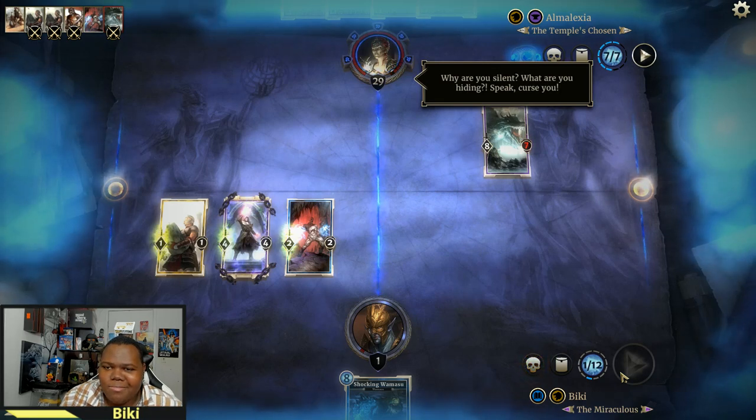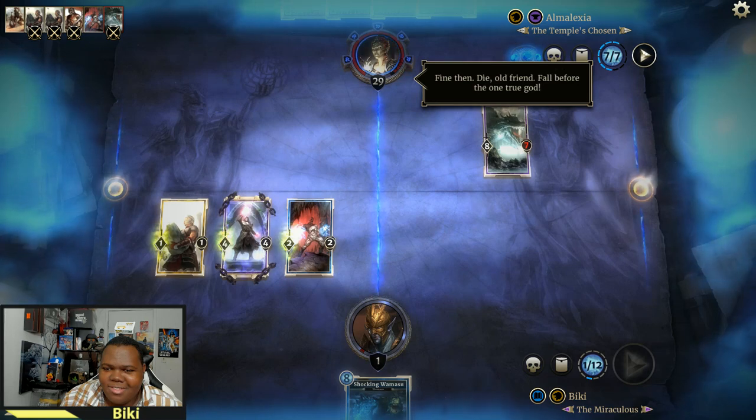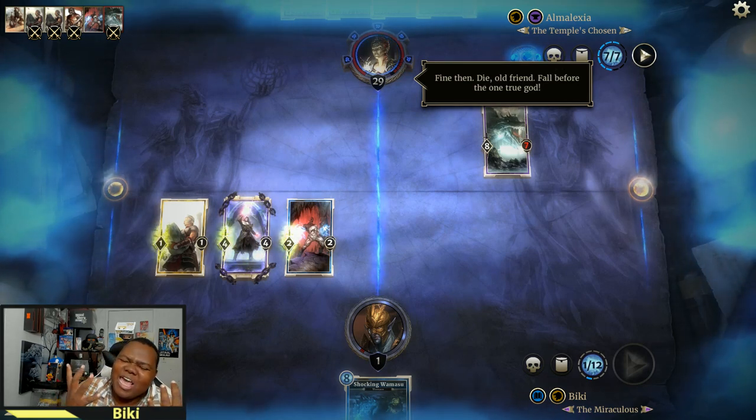'Why are you silent? What are you hiding? Speak. Curse you. Fine then. Die, old friend. Get out, don't kill me.'